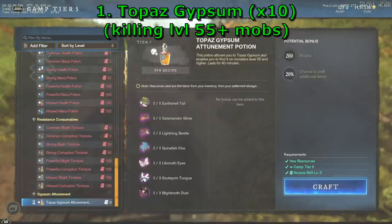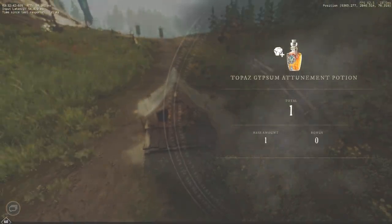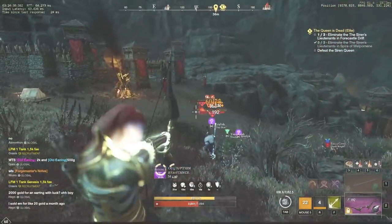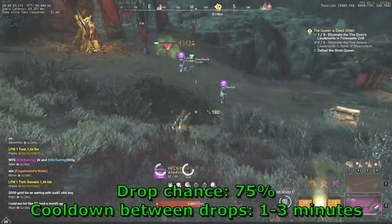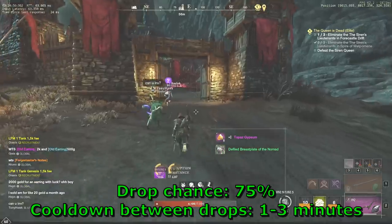Topos Gypsum can be obtained after killing mobs of level 55 and higher. Prior to that, you should drink a Topos Gypsum attunement potion that can be crafted on a tier 5 camp with a 20 hour cooldown. The effect of this potion lasts 1 hour and within that time you have to obtain 10 pieces to craft a Gypsum orb. The drop rate of Topos Gypsum is 75%, but there is also a cooldown between drops of 1 to 3 minutes.